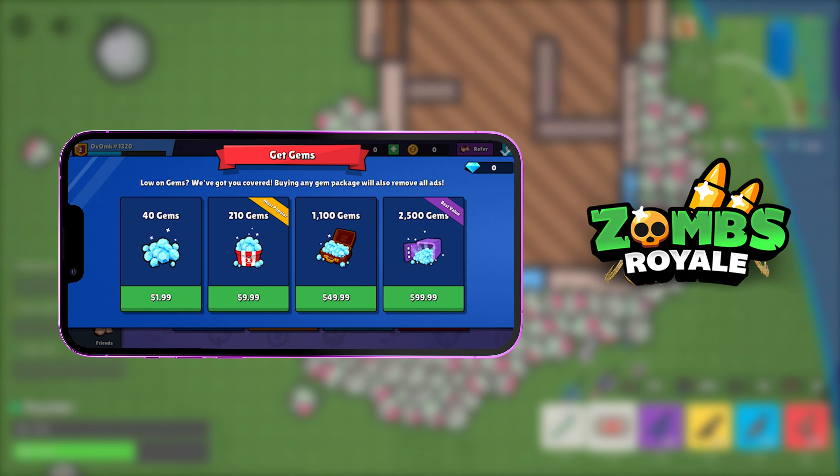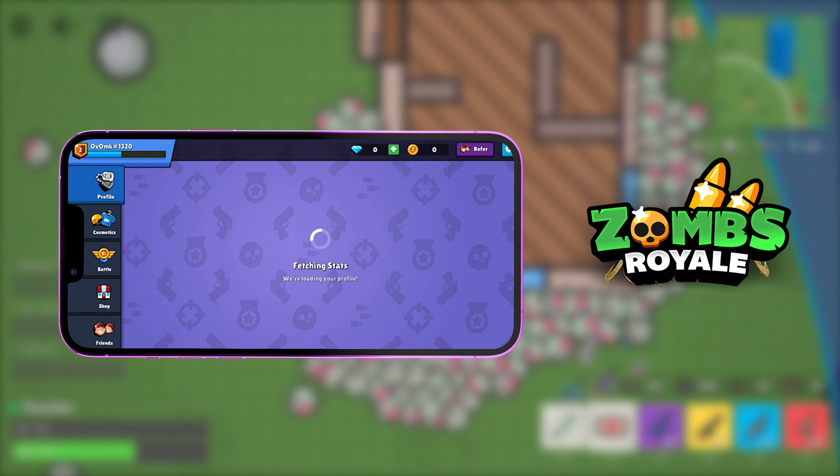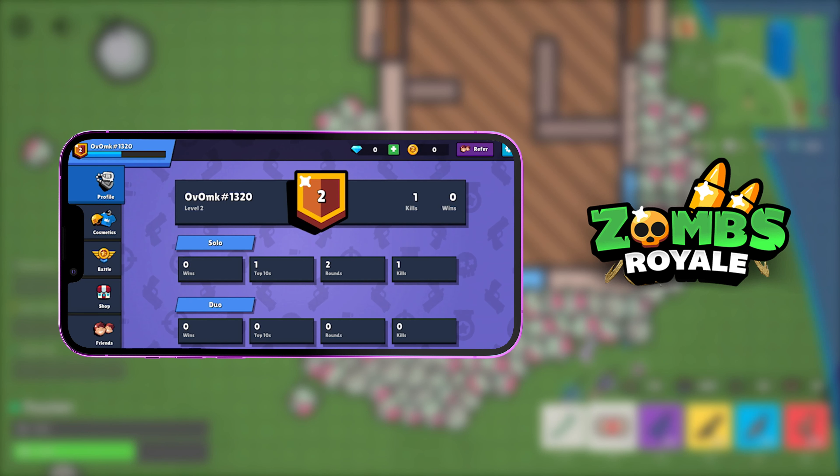However, if you guys just keep watching, I'm going to show you how to get unlimited amounts of gems for absolutely free. So on the top left it says my player ID — you want to make sure you know this. As you can see it says 'ovomk' and then the number sign and 1320. You can also find this by pressing profile. Make sure you know this because this is how it will deposit the gems into your account.